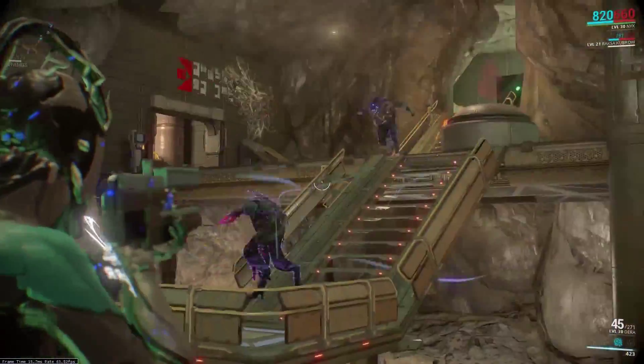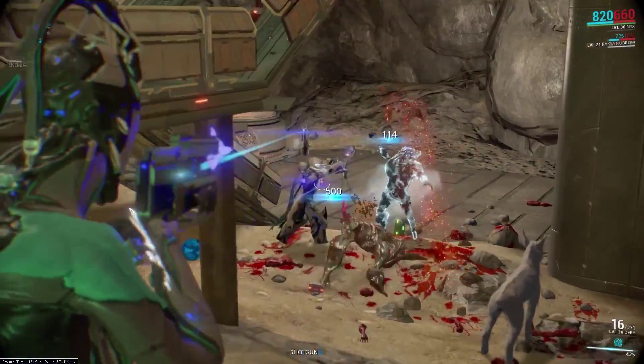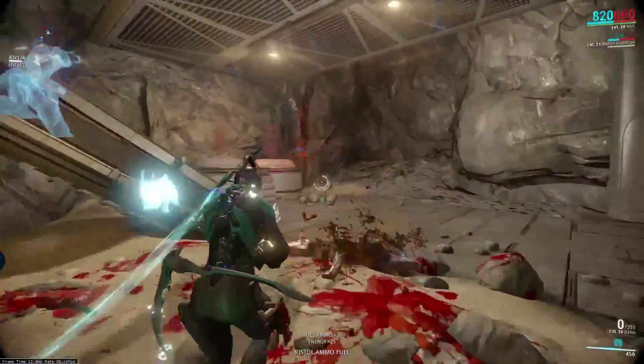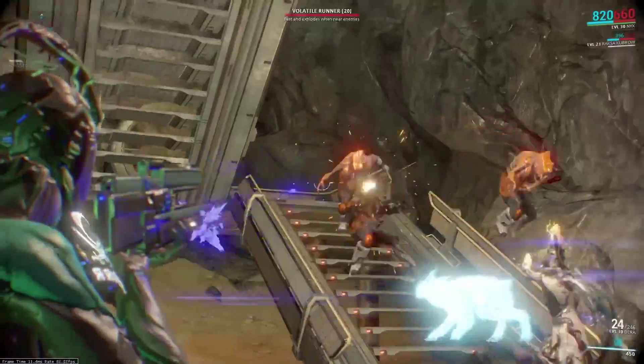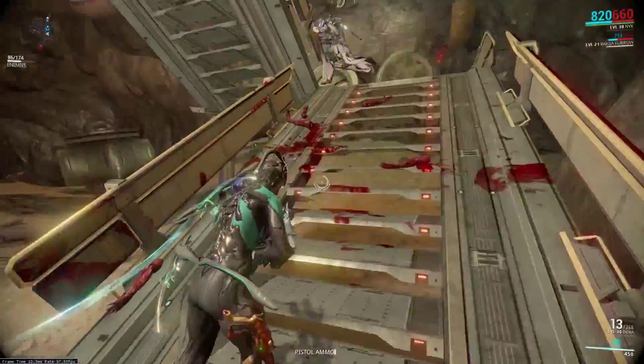You're most often going to see the Dara being used by corpus crewmen, and it fires laser projectiles alternating from the upper barrel to the lower barrel. Early versions of the Dara only fired at 7 damage a shot, which is about the same as the Grakata and is incredibly low. However, that was eventually buffed up to 21 damage a shot.